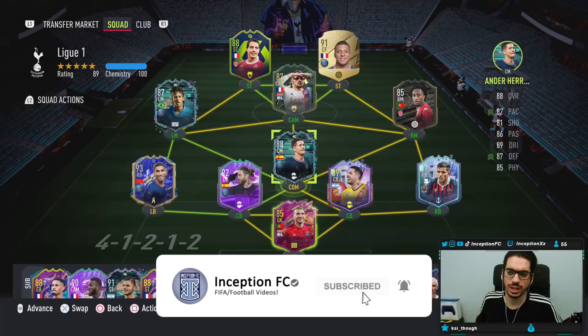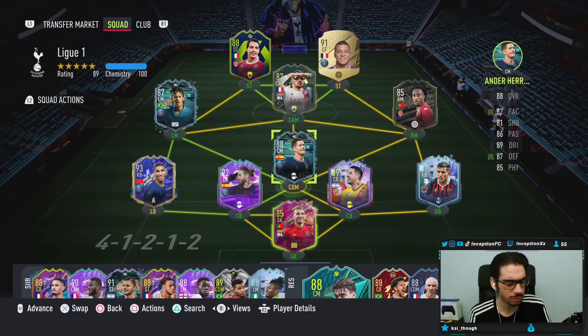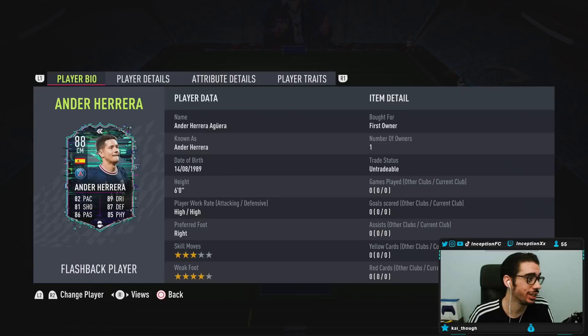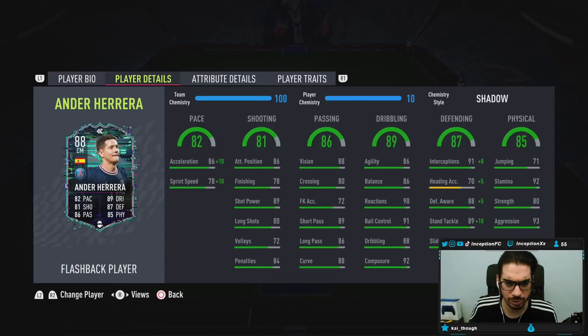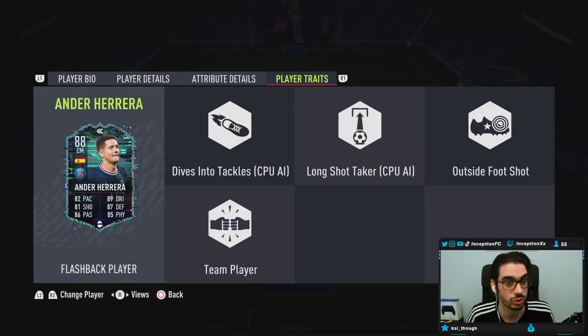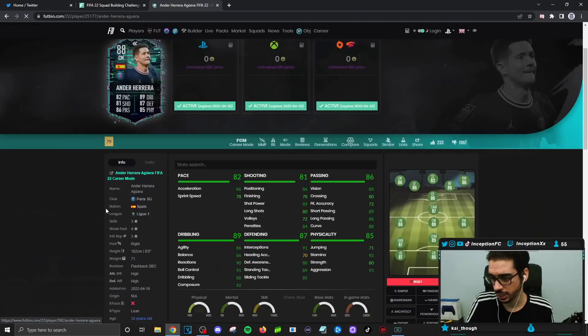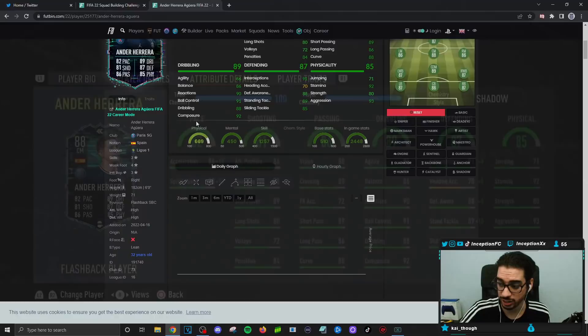Welcome to another video. Today we have the new Flashback Ander Herrera card to review. I wish they formatted his pace differently, but the higher acceleration is actually very nice. Herrera is six foot tall, high-high work rates, right footed, three star skill moves, four star weak foot. He has the dives into tackles trait and the outside foot shot trait - huge pluses. He has a lean body type, which is actually way more helpful and gives him really good dribbling stats.